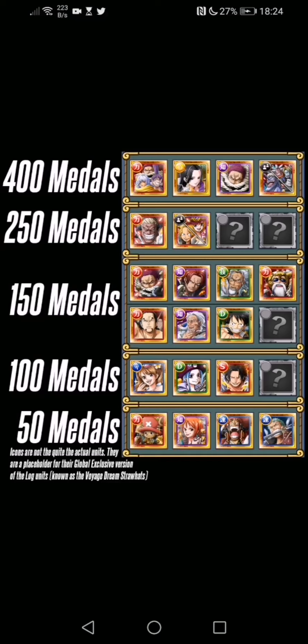For the 400 medals, Sweet Commanders are just really good. If you don't have Sweet Commanders, they are a great STR captain — one of the better STR captains out there. I use them a lot, both as a captain and as a sub. They have huge damage potential. I think there's one even better option in the 400 medals though.